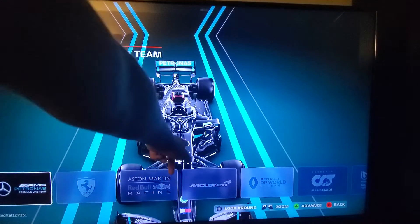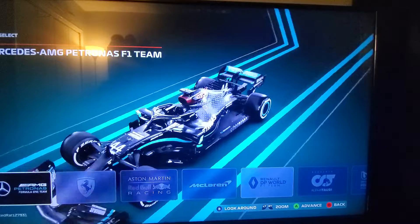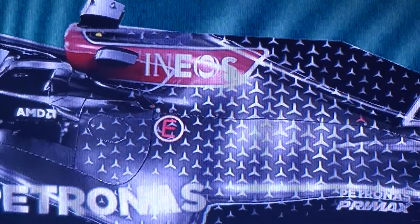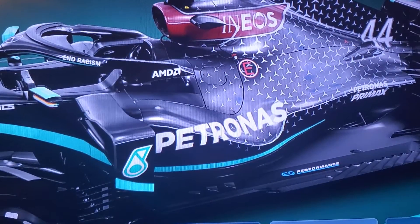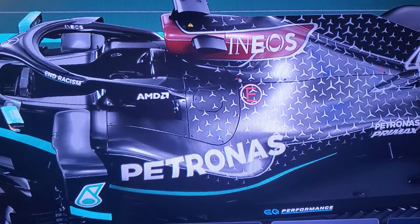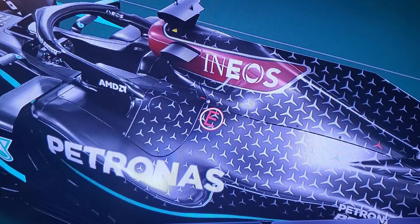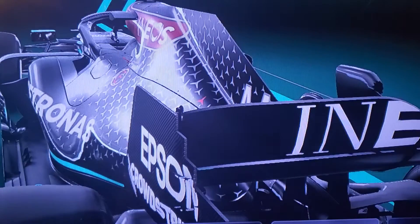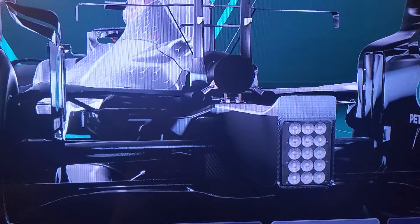Moving up, you can see Petronas with the Mercedes logo on the halo — the Mercedes logo is all over it. I zoomed in in-game. On the halo it also says Ineos, End Racism, and ADM. This is car number 44, Lewis Hamilton's car. Petronas is also on the rear wing.